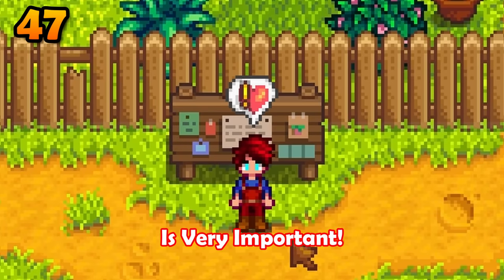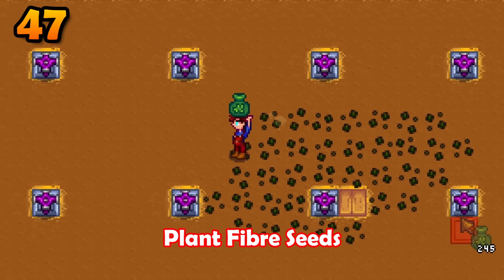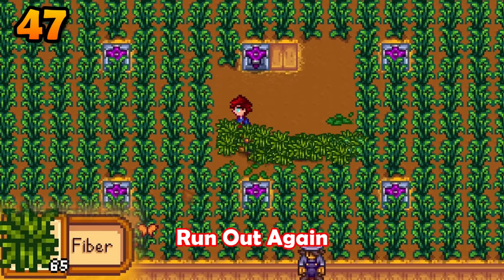The community cleanup quest is very important. You need fiber and fiber is kind of hard to find. Being able to plant fiber seeds is insane — you will never run out again.